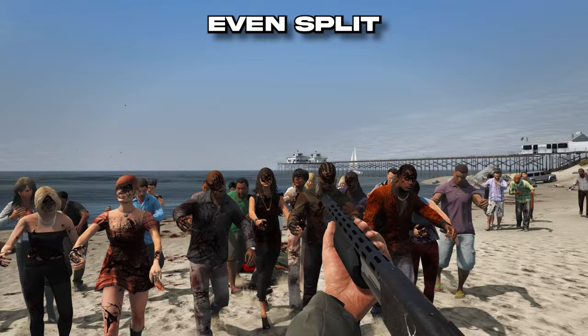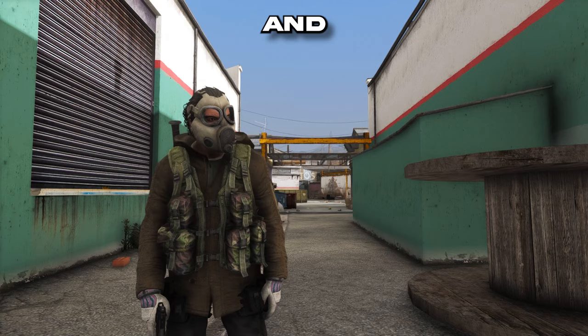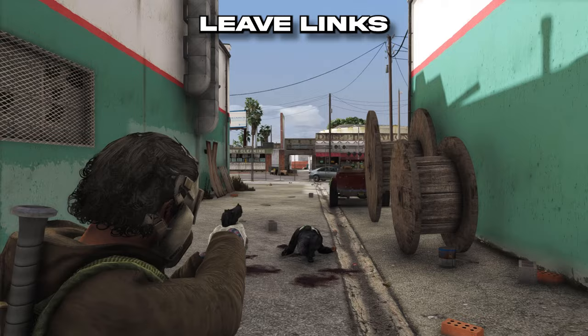I've listed a few of the requirements down in the description so make sure you go ahead and download and install those as well. Some of the outfits you're seeing on these various characters will also have links left in the description. So if you're looking for the prosthetic leg for Franklin, it's down in the description linked.